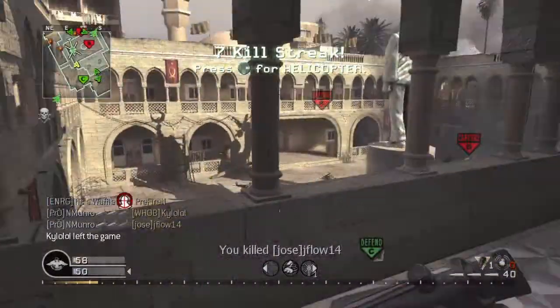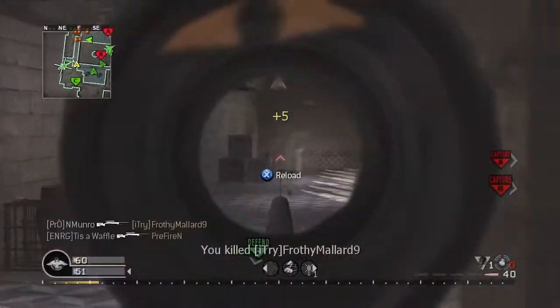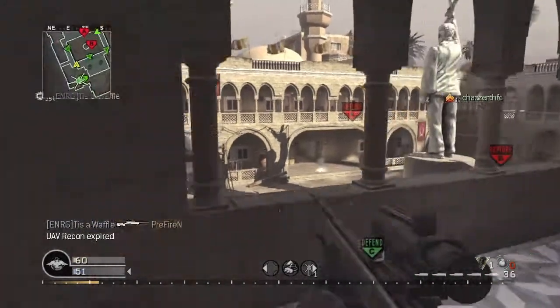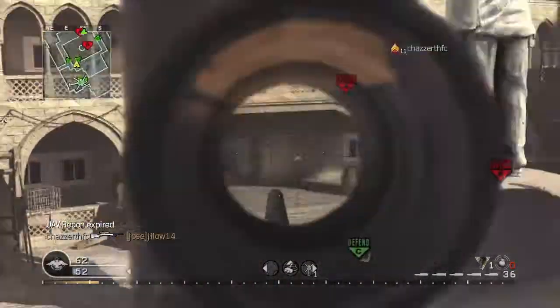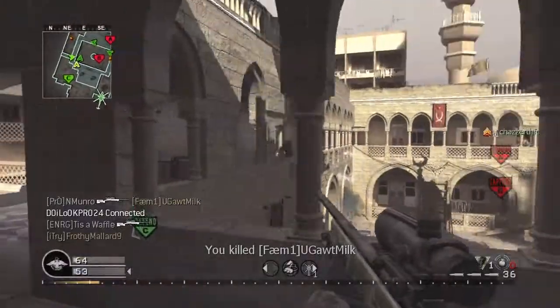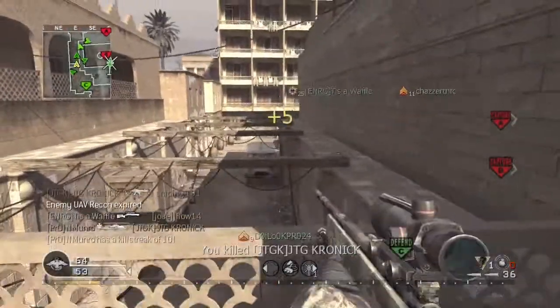I really don't like getting quick scoped by ACOG snipers, but I love doing it. It's just really annoying when you have an assault rifle and somebody comes up close and kills you with their sniper. But yeah, it's really easy to quick scope with this — the bullet is dead accurate, you aim in almost instantly, and you never get hit markers, which makes this like the most fun quick scoping you'll ever find.